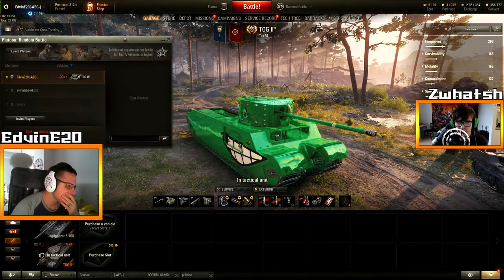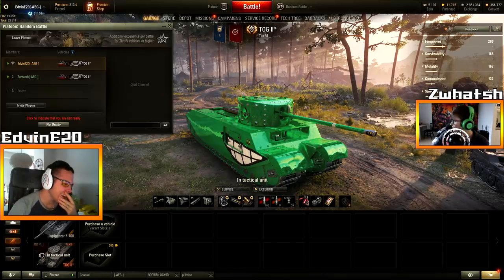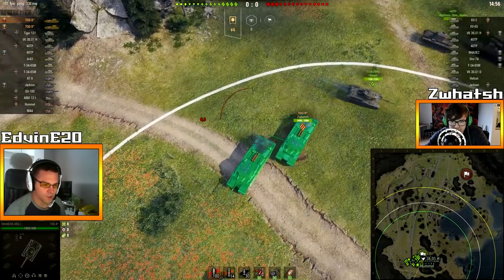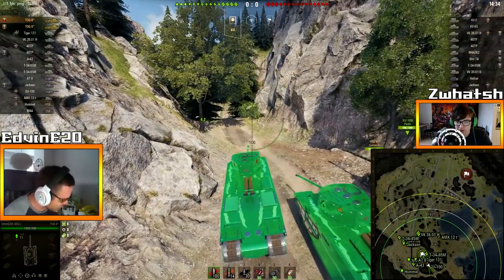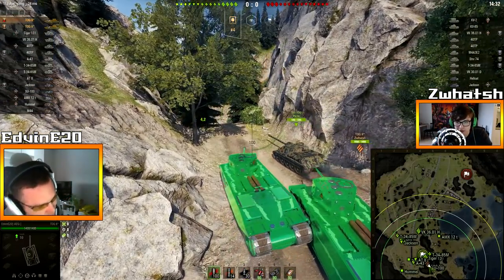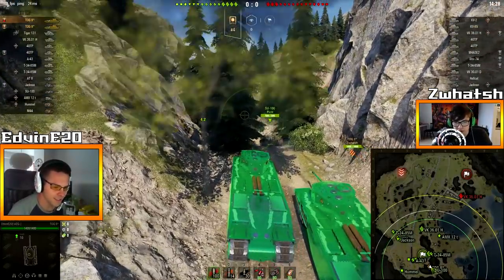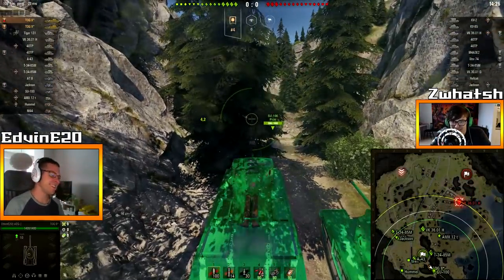I'm not going to say our team was bad, but our team was pretty bad. I'm going to rotate the tank. We need to adjust the course - seven degrees starboard. I mean, not starboard. Port. Left, I think it's called. Left!